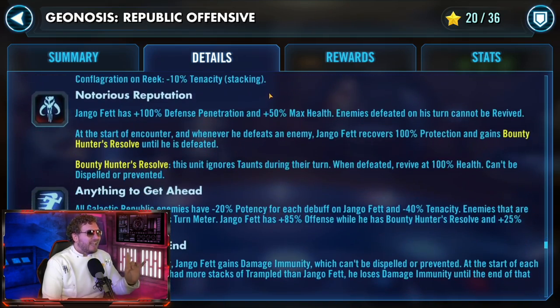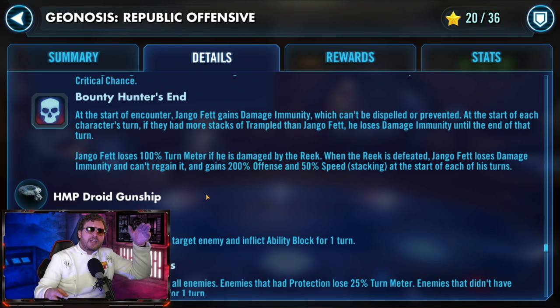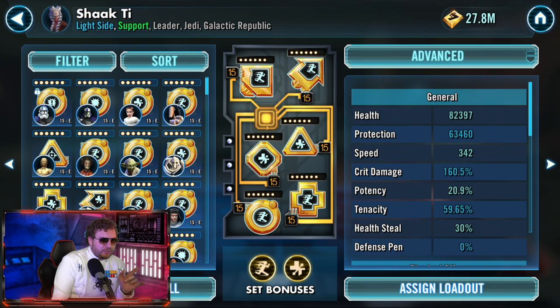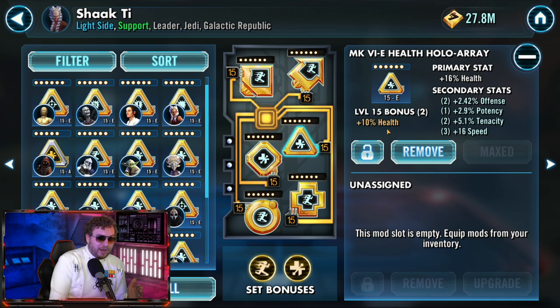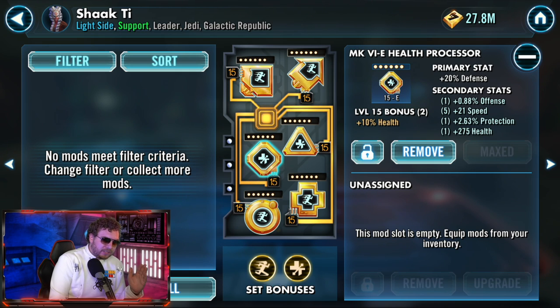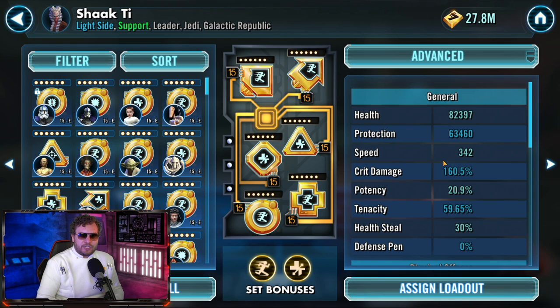Trampled does nothing to Jango, which matters for Bounty Hunter's End. You need to defeat Jango before you take on the Reek, and the only way to do that is to ensure certain key characters have more stacks of trampled than Jango — if you have three and he has one, he will drop his damage immunity and allow you to hit him. For Shaak Ti, use a speed set and health sets. Try to mod her for health primaries as many places as possible. She needs to be fast — put your fastest mod set on this character. She's not a damage dealer; she's there for support, healing, Stand Your Ground, and hiding people under stealth.